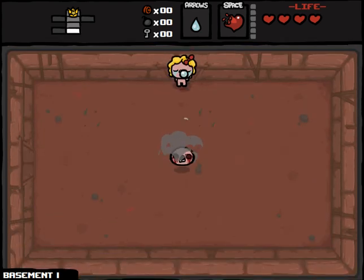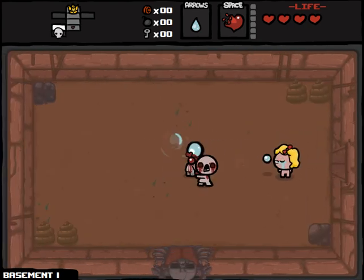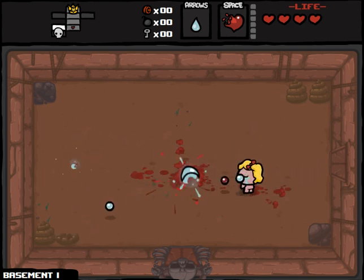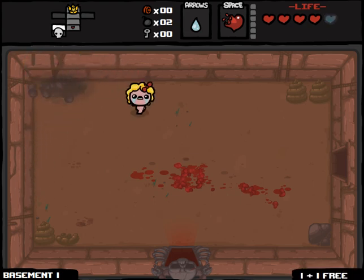There is one tinted rock right there that I can't blow up. I can't buy anything from the shop. Basically, it's going to be as vanilla as vanilla gets. I cannot take any treasure with the exception of spirit hearts or anything I can glean from one of these tinted rocks, of which there is one right here. So we'll blow this up and hopefully get some spirit hearts. And more bombs — fantastic. That's good Spartan usage right there.